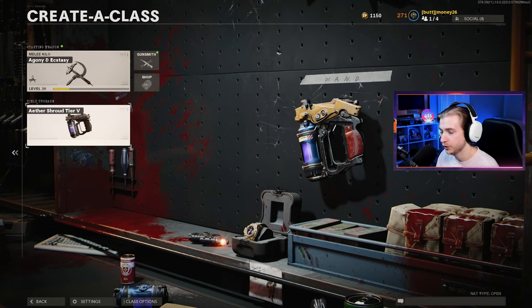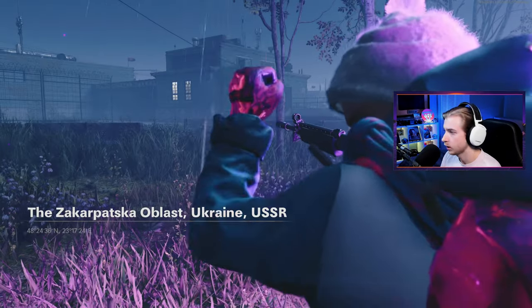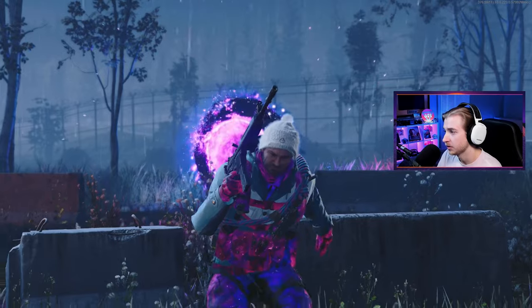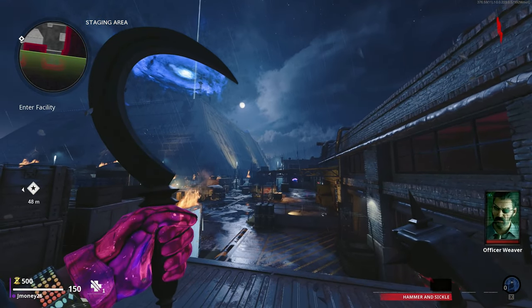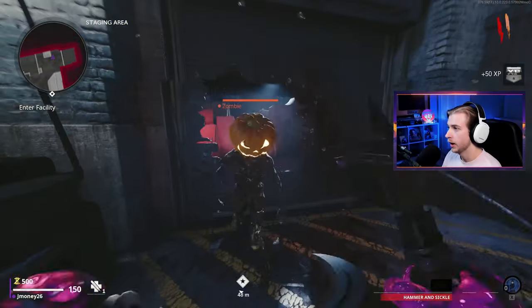We're gonna be heading in with Aether Shroud tier five. So we're gonna hop on Forsaken and try to get this thing done. Hopping into Forsaken for what might be our last time unlocking any zombies camos on this account - that's only if they don't add any more weapons past Vanguard's launch. Here is the inspect on the hammer and sickle: a little hammer, a little sickle, put them together - hammer and sickle. Anyways, we gotta start taking some domes off.